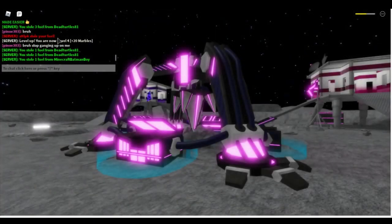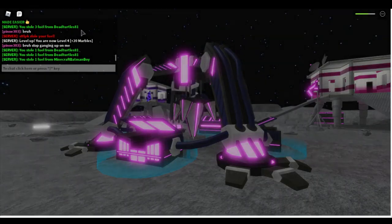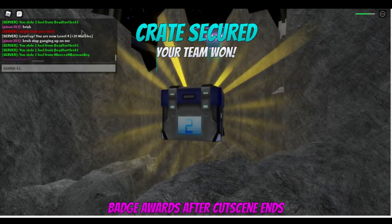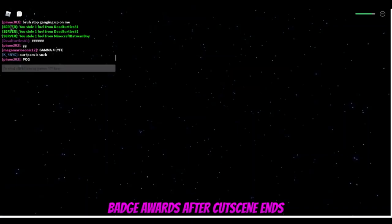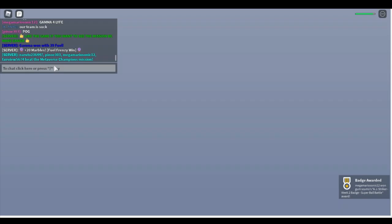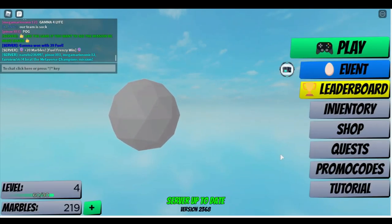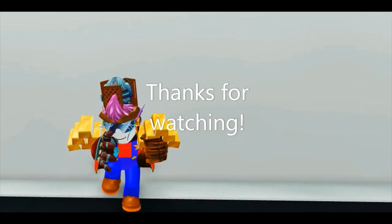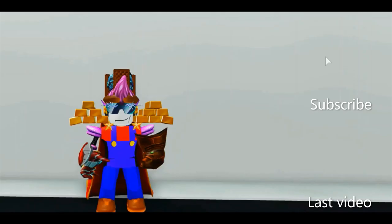Gamma brings home the W! Come on, just give me the badge. Yes! Badge awards after cutscene ends. Gamma for life! Gamma with 39 fuel. The four of us managed to beat the mission together - me, Pino 303, Fairview 5674, Naruto 23647. Well, I'm going to end this video right here. If you enjoyed it please hit the rating and subscribe. Megalore Sonic 12 out.